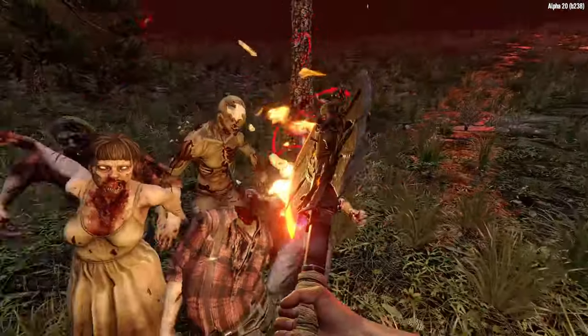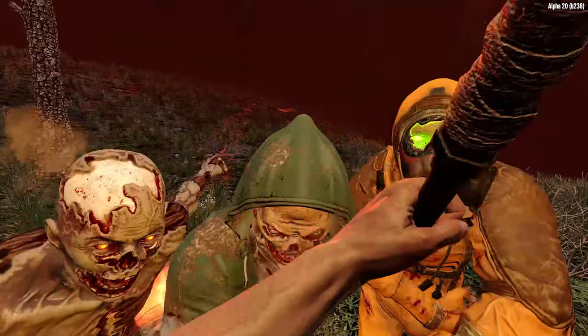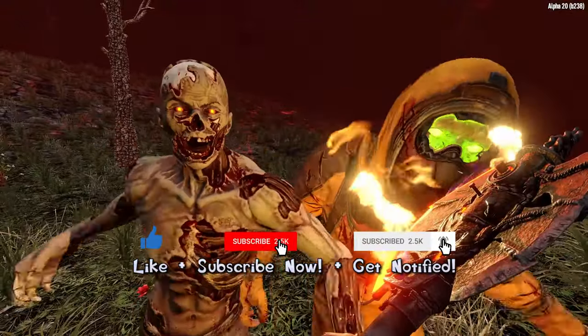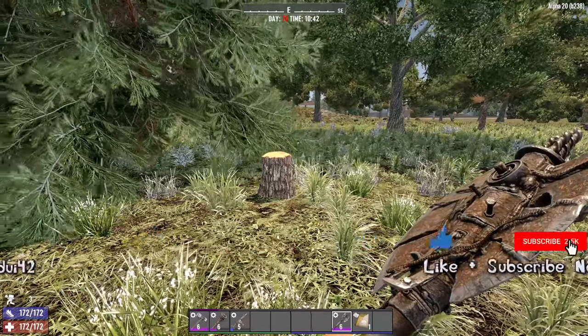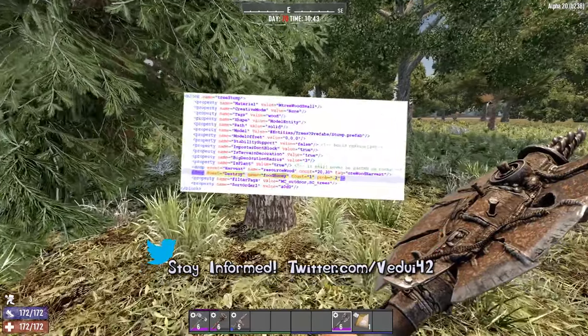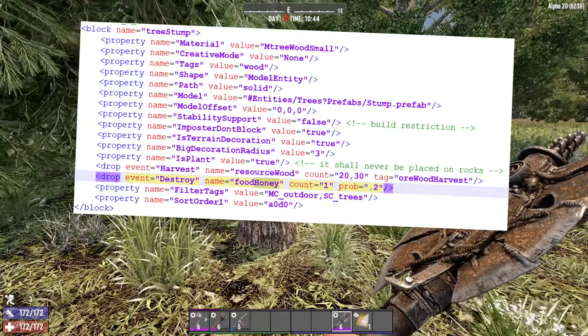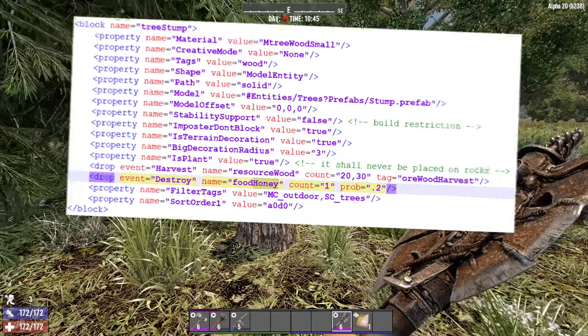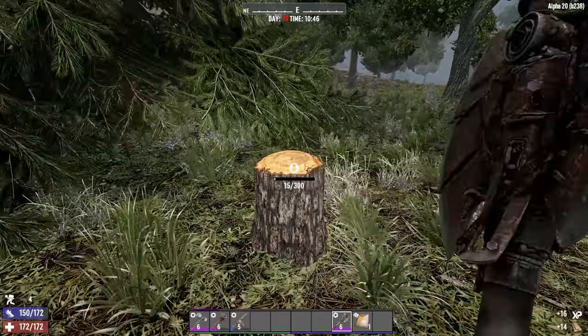But there's one place where you can go and always find them. And if you care to know what it is, make sure you hit that like button and subscribe to the video. So the easiest place to find it is unquestionably the stumps, because if you look here at the stumps, they have a probability of 0.2, meaning 20% of the time they're going to give you honey for simply chopping it up.